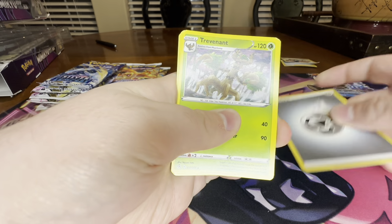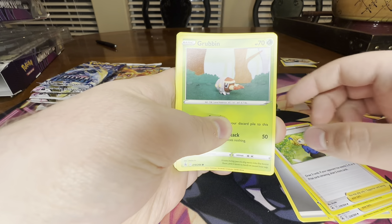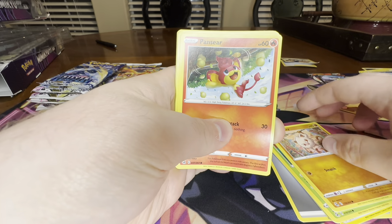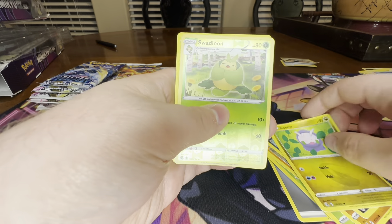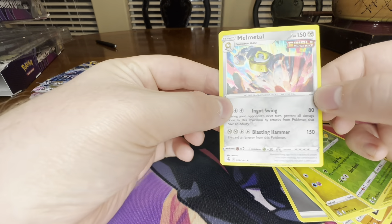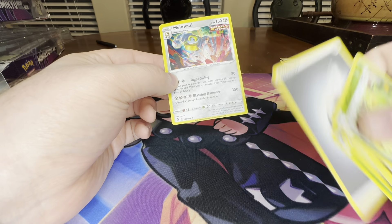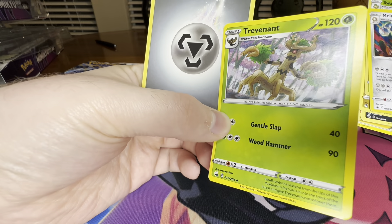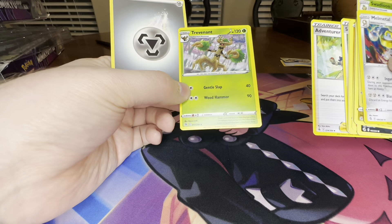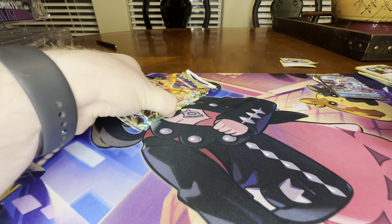Steel Energy, Trevenant — these all feel weird to me. Adventurer's Discovery, Schoolboy, Grubbin, Mankey, Pansear. Some Fusion Strike packs have felt weird in general. Goomy, Swadloon, and a Holo Melmetal. I don't want to keep ripping cards, but they're way off center. Not all of these even came in the same shipment from Amazon.